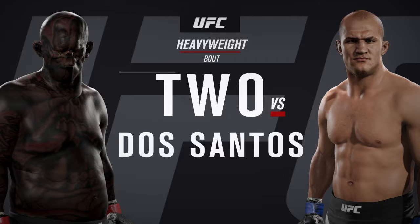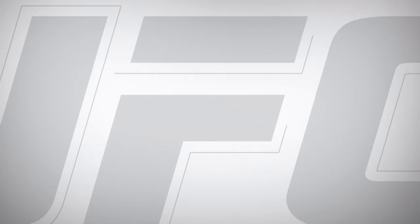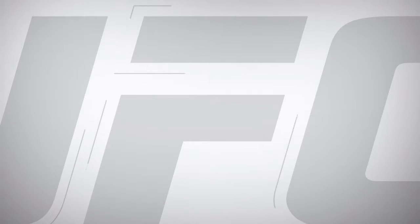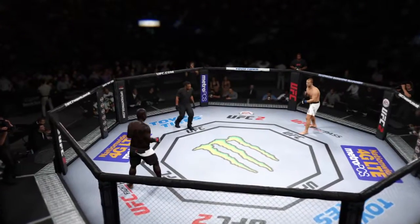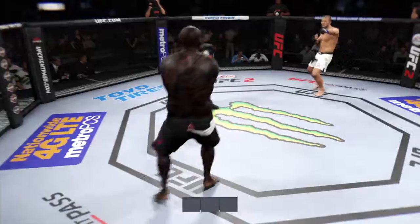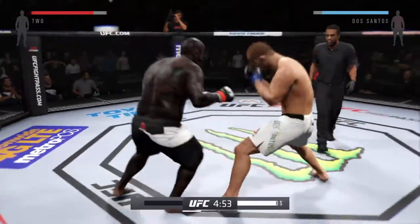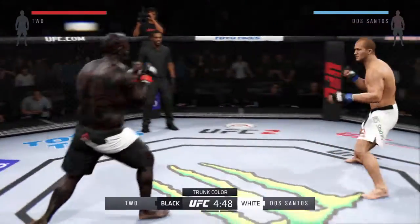And heavyweight superstar Junior Dos Santos. Fight scheduled for three five-minute rounds. White trunks for Dos Santos, black trunks for Awesome.